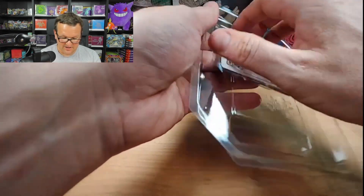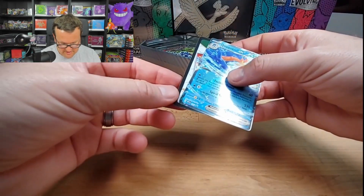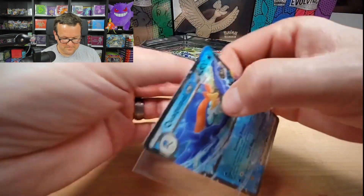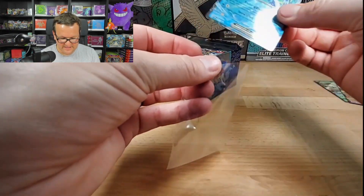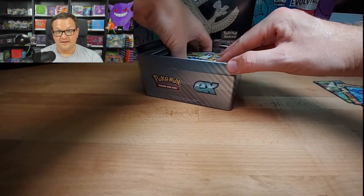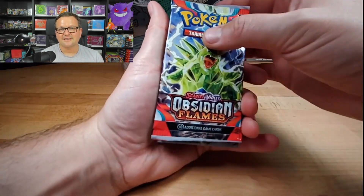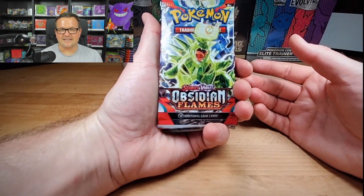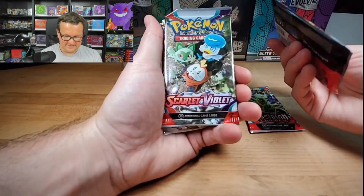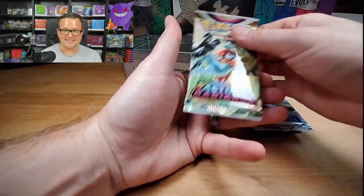Here is this code card, and this is also a promo - a Quaxwell promo. So if this goes the same way we're looking at two Obsidian Flames, a Scarlet Violet base, a Silver Tempest, and an Astral Radiance.